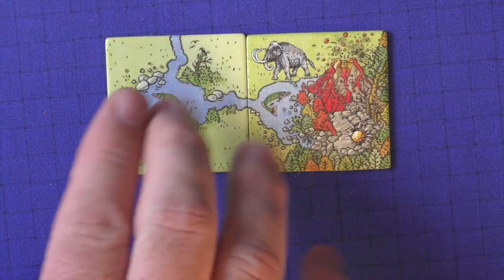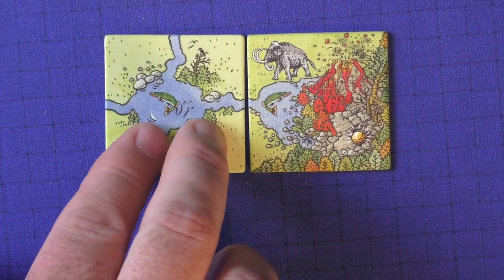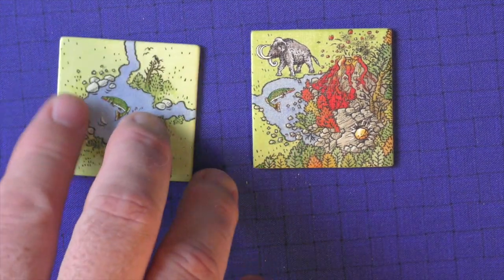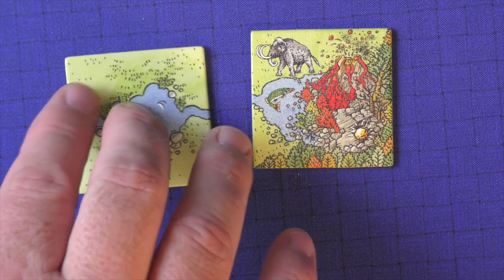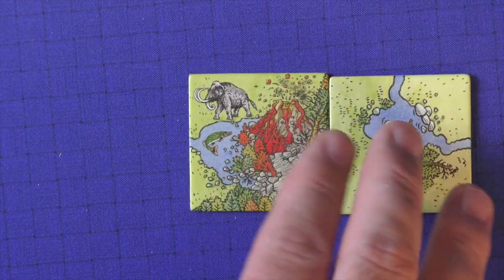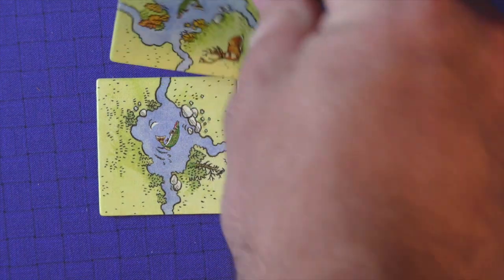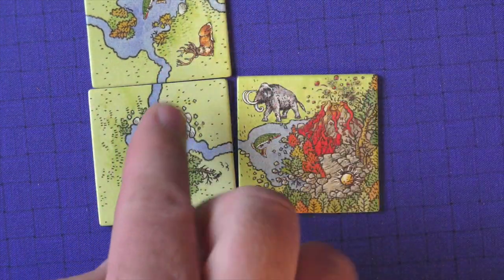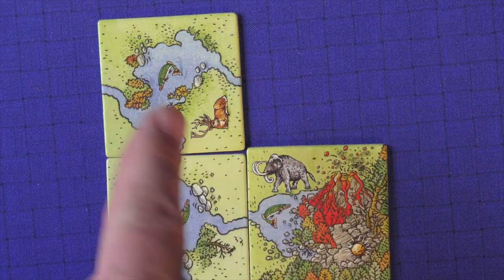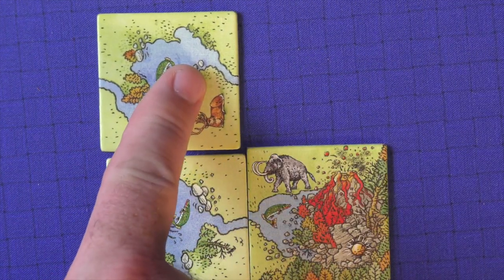There are a few rules to placing tiles. It cannot be diagonal — it has to be next to another tile — and the sides have to match up. For instance, if the river is going one direction, you could not place a tile that breaks that connection. So the sides all have to match and it has to be adjacent to something already placed. As more tiles come out, you can fairly obviously see how to place legally, though what's most beneficial may take more thought.